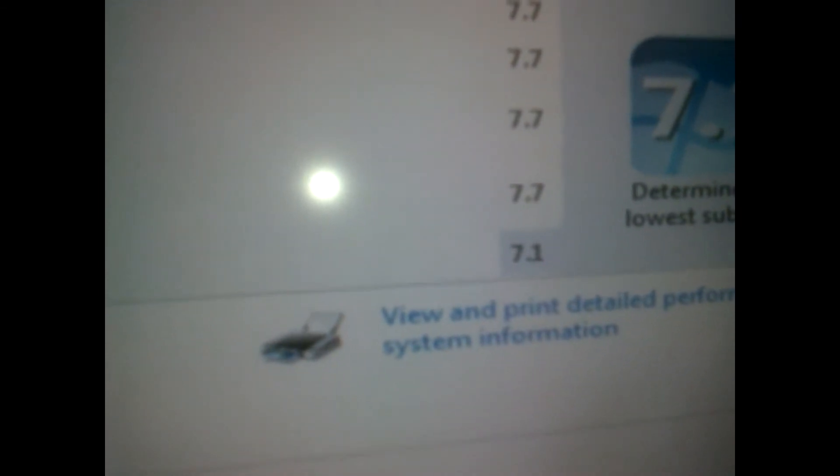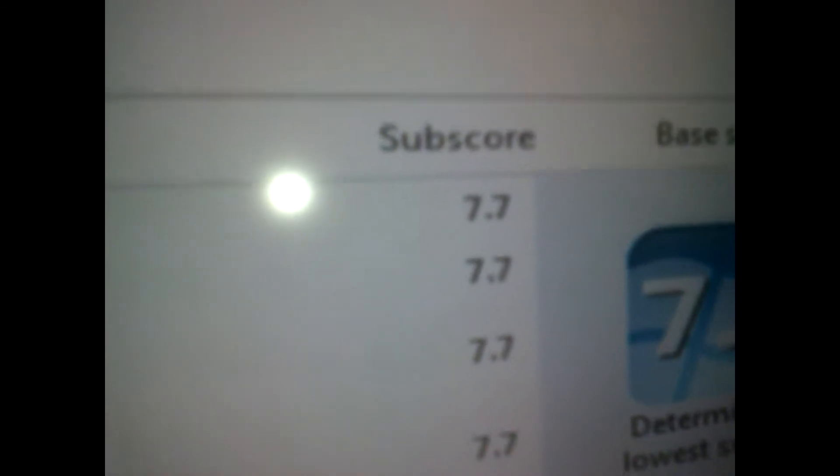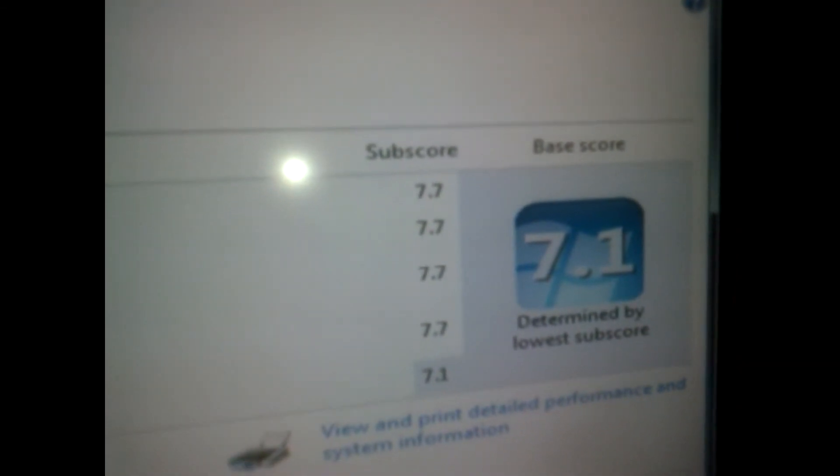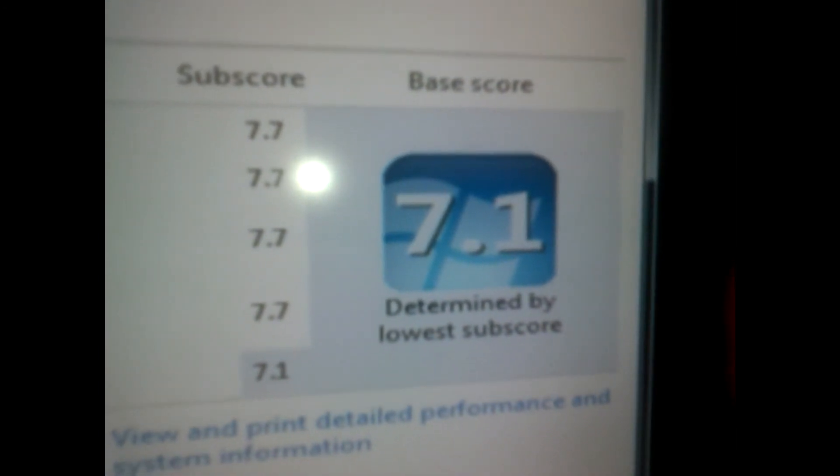Everything's jumped up. The disk score before was 6, it's gone to 7.1. The gaming graphics has gone to 7.7, the graphics scenario has gone to 7.7, the memory has gone to 7.7, and the CPU has gone to 7.7. So there you go — there is the proof. The Piledriver is a good chip after all, and I'm very impressed with these scores. My overall score has now gone up to 7.1.